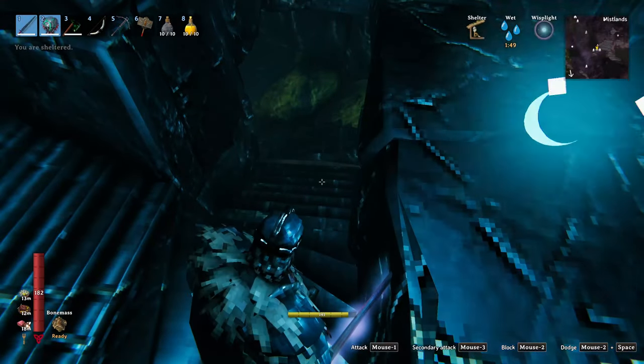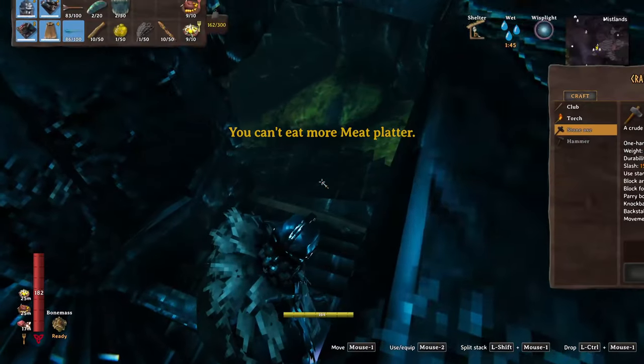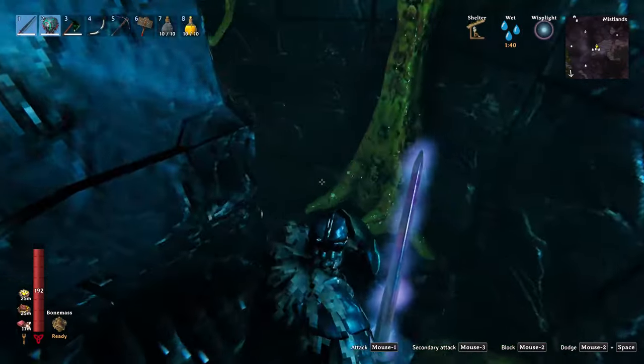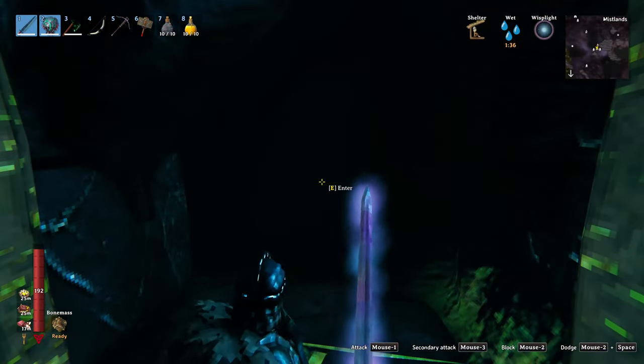We have an entrance. Strangely enough, this place wasn't guarded by any seekers, but maybe they are further down the staircase. Only one way to find out — seekers, here we come. So far so good, we haven't heard anything at least. And here's the entrance: Infested Mine.